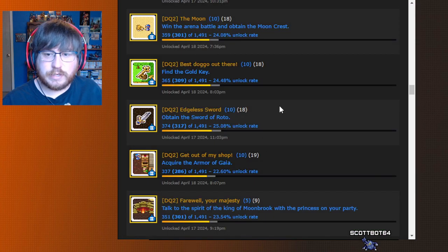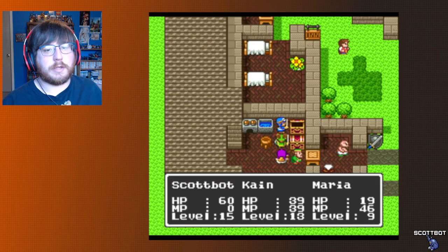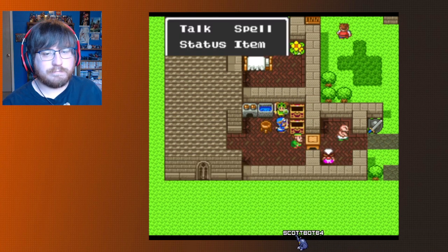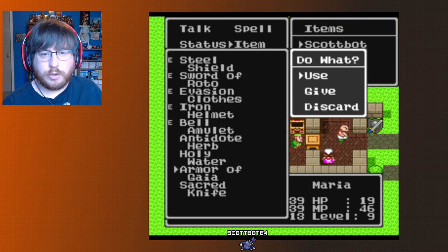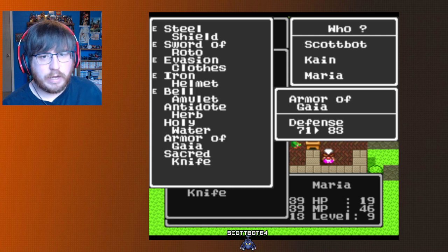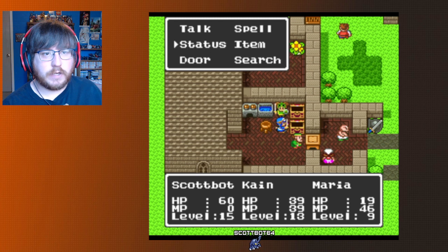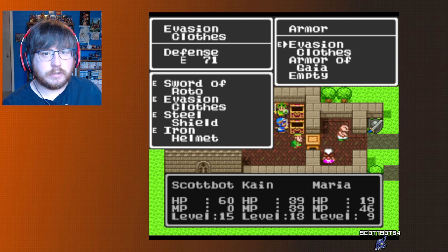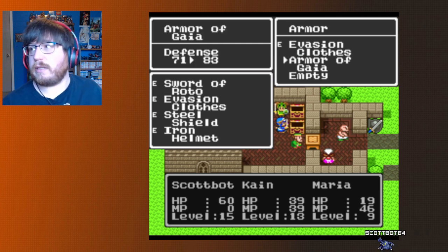I don't remember if there's anything important with the armor of Gaia. We also found a sacred knife which I can just sell. I'll equip the armor of Gaia — I'm the only one that can equip it. Sword of Erdrick, armor of Gaia. That is way stronger than evasion clothes.